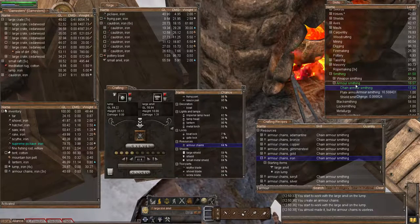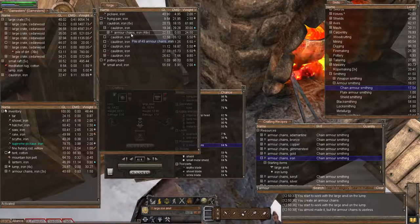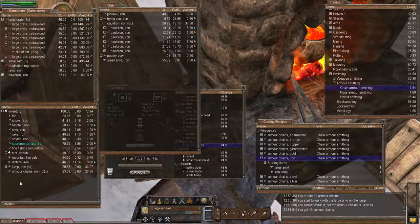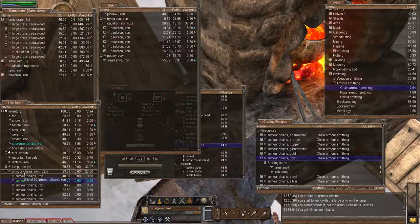To make these armor chains we've got the materials in there and we'll just click create. You'll see we're getting chain armor smithing experience and armor smithing experience. I need to start doing some serious work on my armor smithing to progress to plate armor smithing, because that's the one I want to get to eventually - then those dragons are certainly going to start to be a little apprehensive.